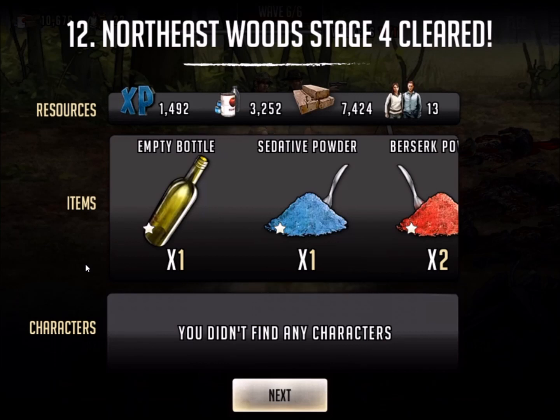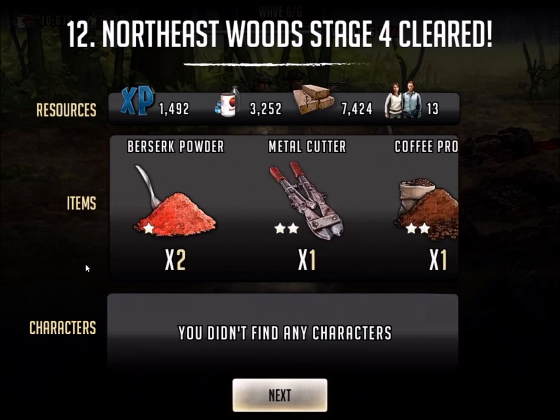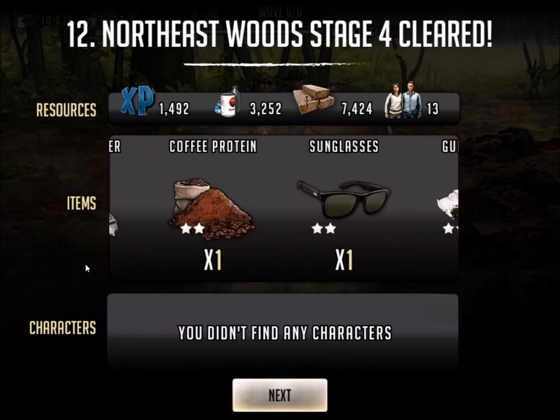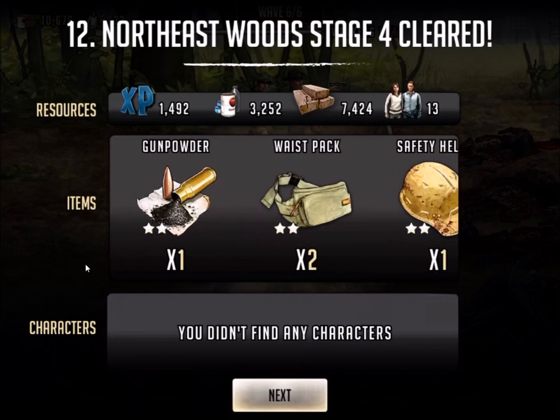Walk away from it, come back, and these are the items that I have. Let me go through a little bit of the loot that dropped. I've got empty bottle, sedative powder, berserk powder times 2, metal cutter, coffee protein, sunglasses, gunpowder, two waste packs, a safety helm. This stuff is good to level your level 4 characters up.